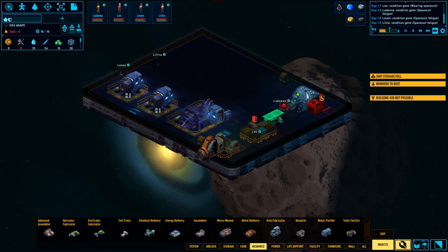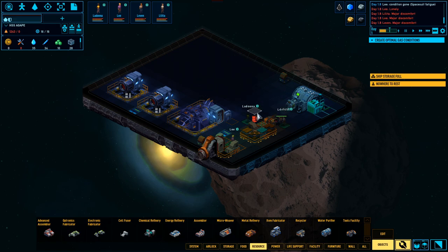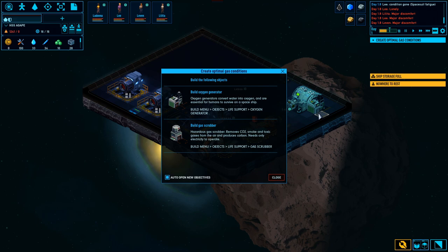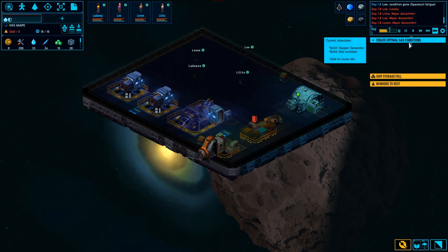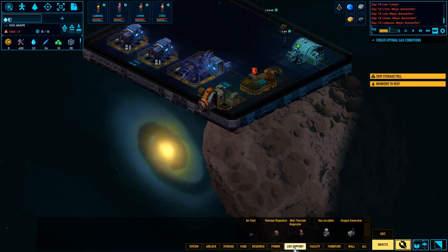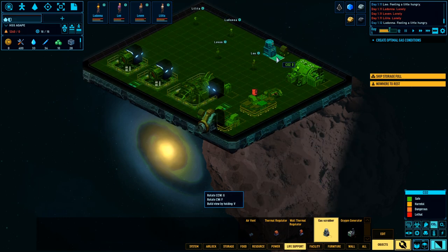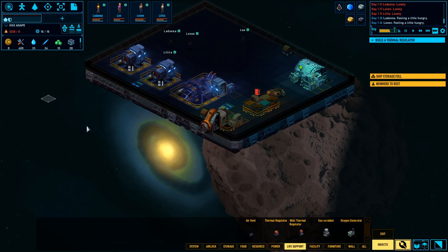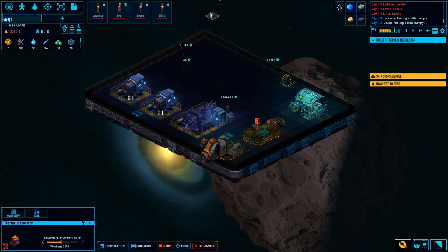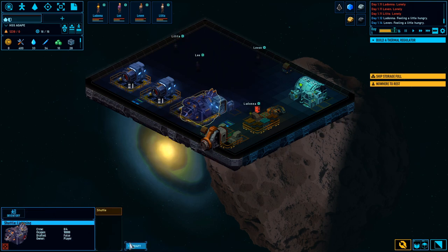We're gonna light this up. Create optimal gas conditions - alright, so we need to create a life support. We're gonna do this right here. Actually, thermal regulators right there - I don't know why we're doing this. Can I dismantle this?